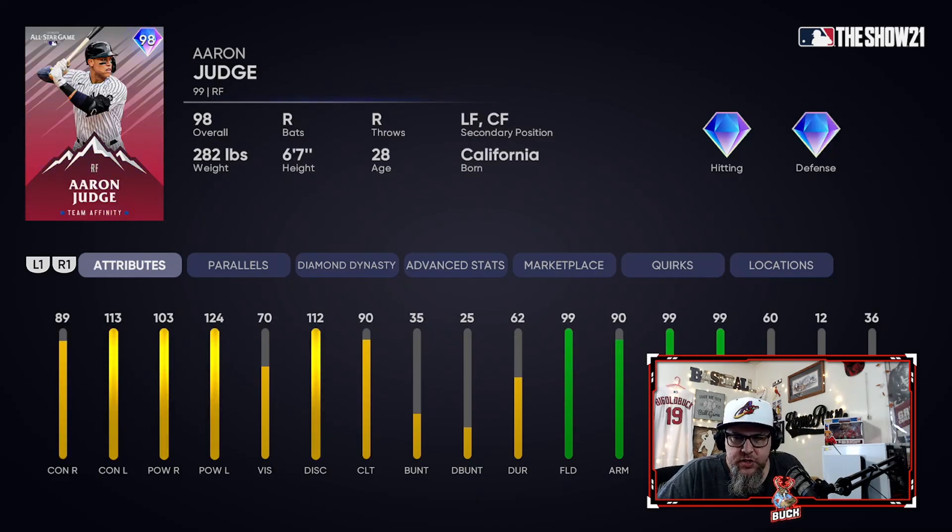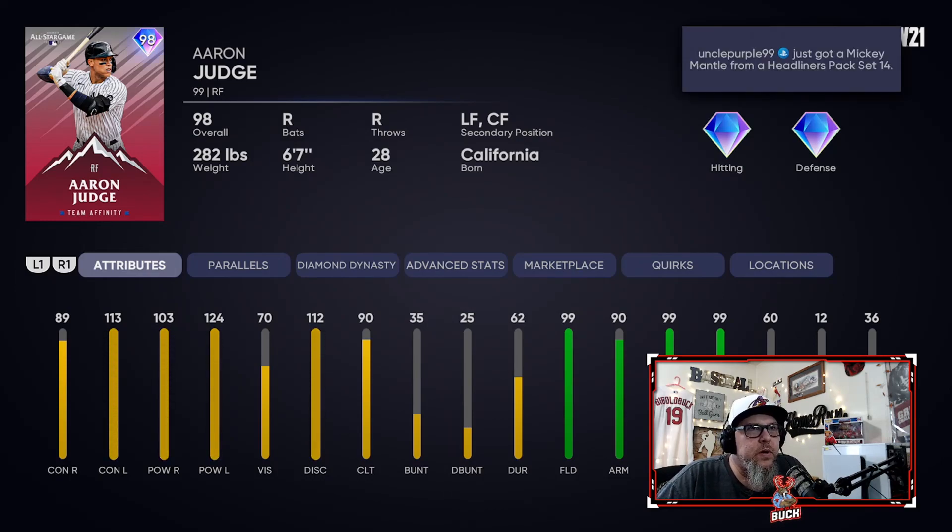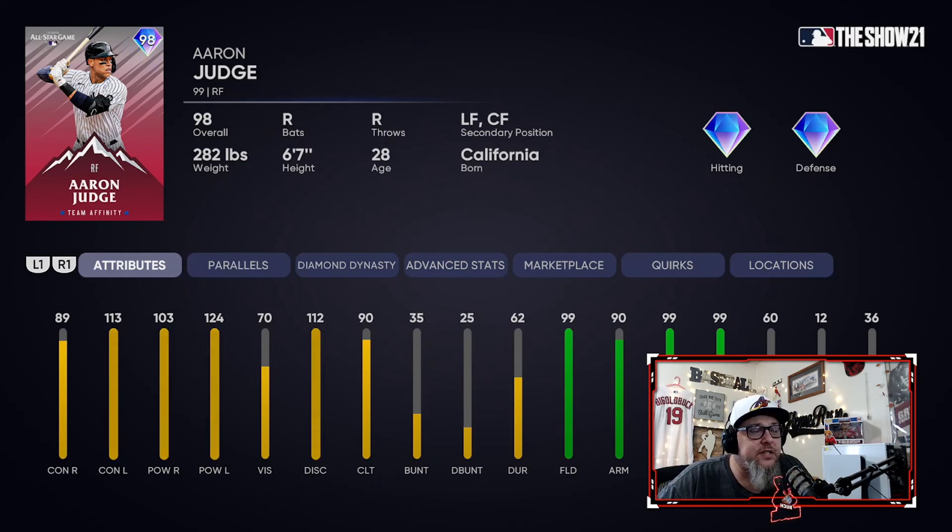Next up is Aaron Judge. Judge is one of those people that I don't hit really well with. He's a great defender — stupid good — 99 fielding, 90 arm, 99 accuracy, and 99 reaction. As far as right field fielding goes, he's the GOAT, it's amazing. He's got great power — 103 and 124 righty/lefty — good contact, 70 vision. It's right on that borderline where the PCI is just okay on hall of fame or higher. On all-star or lower, this dude is an absolute God. And if you're good with the PCI on hall of fame, he's going to be a God too.